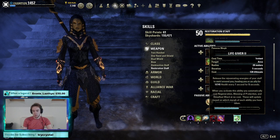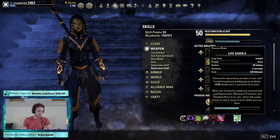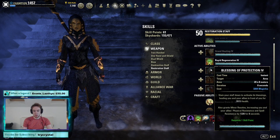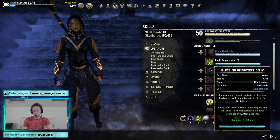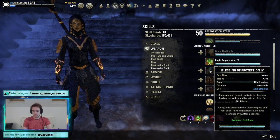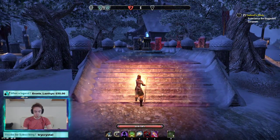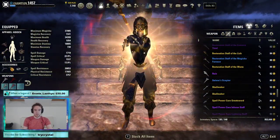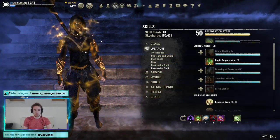Finally, we are using the Lifegiver morph of the Restoration Staff ultimate, and that is going to increase your heal. There are rumors that you need to have certain skills unlocked — if so, unlock them. But you don't need the skills unlocked; I don't have them unlocked and I got my heal working fine. You can save the skill points if you so wish.